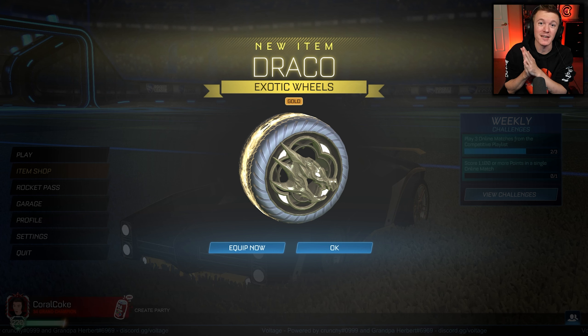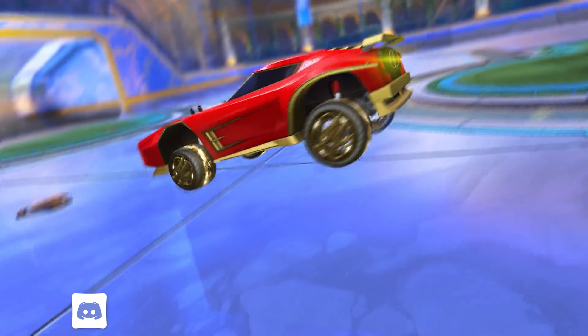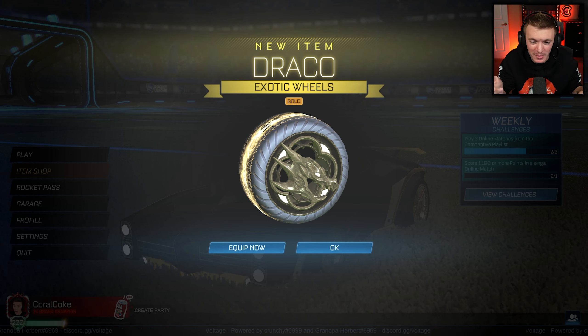If you didn't see the video I posted earlier today, I was showcasing the brand new Gold Dominus, because there were some rumors floating around that it might be coming to the item shop. If you look in the background of the Neon Knights trailer, you can see a Gold Dominus fly by. Nothing was confirmed until an hour ago on Twitter — they posted a trailer confirming the Gold Dominus will be in the item shop on January 25th. And on that Gold Dominus, ladies and gentlemen, there are Gold Dracos.